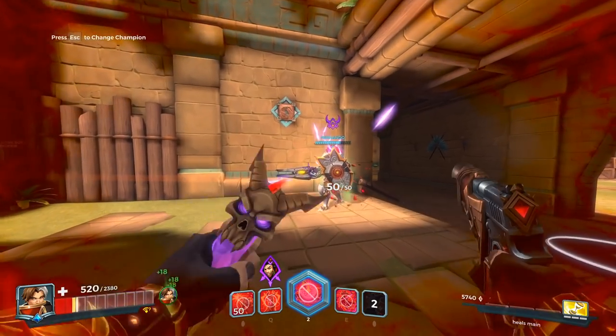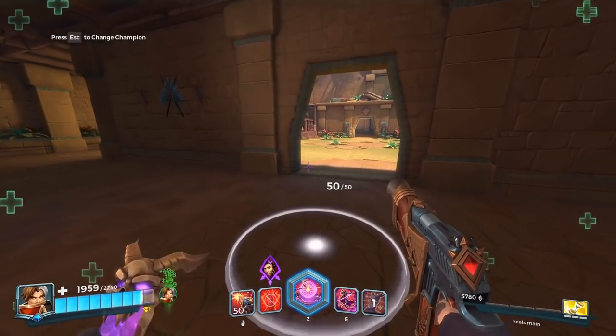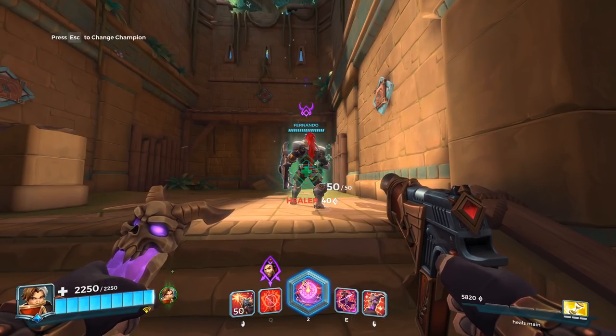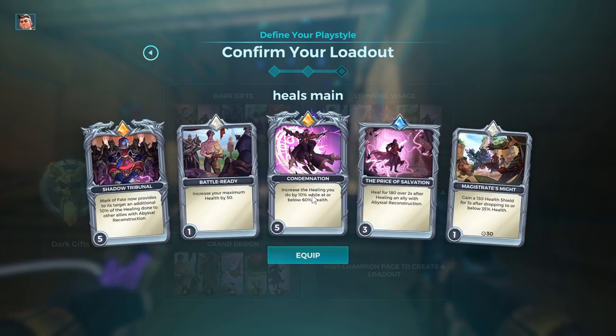You can even do more — look at that, it's now 968 heals. That's because of this card: it increases the healing you do by 10% at or below 60% HP. So the less HP you have, the more you can heal somebody else. This is a pretty cool thing I wasn't even aware of until today, so I had to re-record everything.